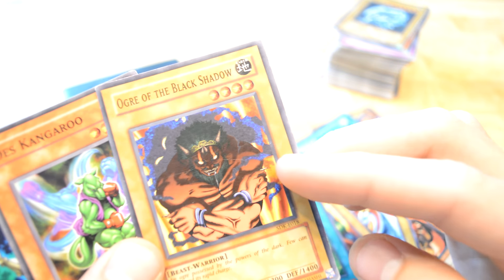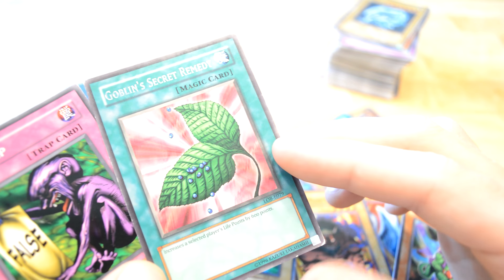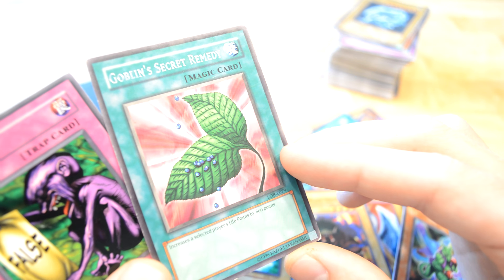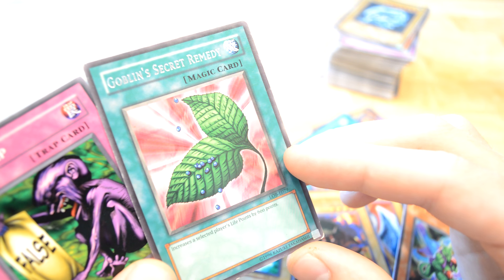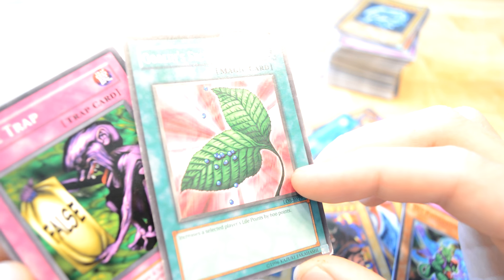Ogro the Black Shadow. The Diskangaroo wrote on Goblin's Secret Remedy Record — increase selected player's life points by 600. Okay, weird, not that awesome.